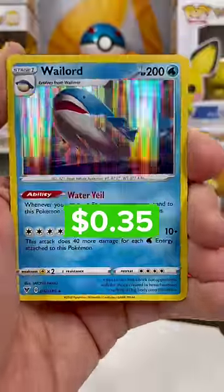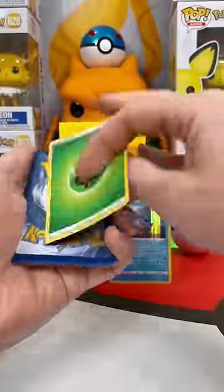In the reverse, an Eevee — cute card — and a Wailord. I don't know if that's going to be enough. Evolving Skies has some amazing cards. Let's flip that energy. Nothing but Grass.